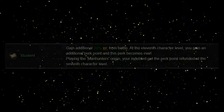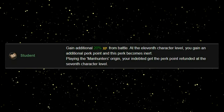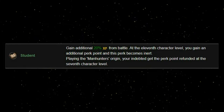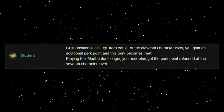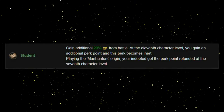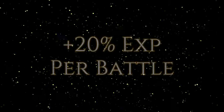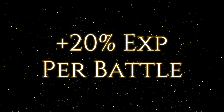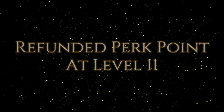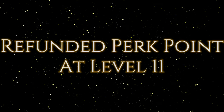As always, we have to look at the basic description to get a better understanding of the perk itself. What it says is: gain an additional 20% XP from battle. At the 11th character level, you gain an additional perk point and this perk becomes nullified. Playing the Manhunter Origin, you're indebted to get a perk point refunded at the 7th character level. On the surface it's pretty cut and dry — you get 20% extra experience points from level 2 all the way up to level 11, and you're also getting refunded a perk point at level 11, giving you 2 perk points total at the end.